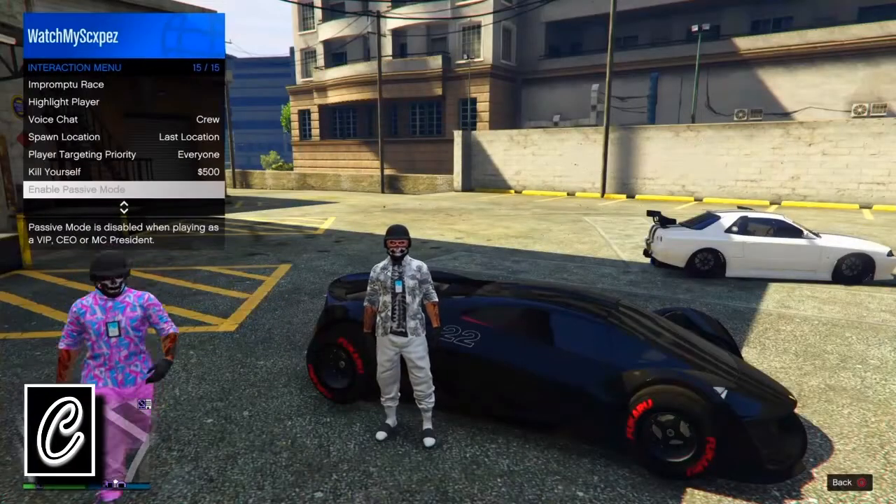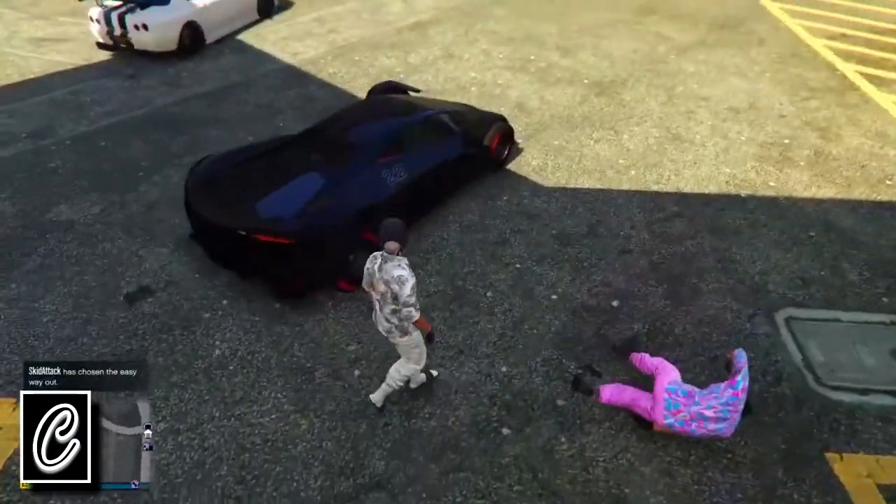That's just GTA telling you that your game is saved and now these wheels are saved onto your game. You can kill yourself through the interaction menu or find a new session, and your wheels will be on the same car.